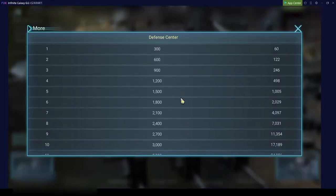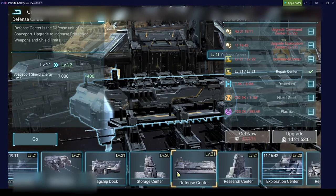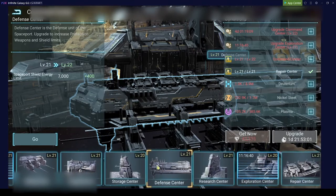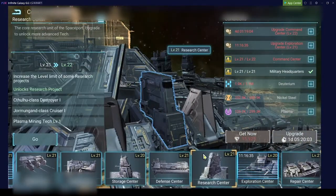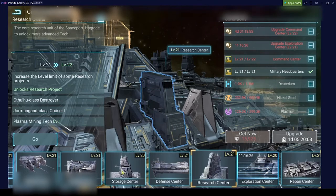The higher the storage center, the more of your resources are safe. The defense center increases shield energy. Honestly, for me, storage center and defense center — I only upgrade them based on requirements for other buildings. As you can see, when I want to build the next research center I need a level 21 military headquarters and level 22 command center. So I don't really try to push storage center and defense center; I just bring them up whenever required.